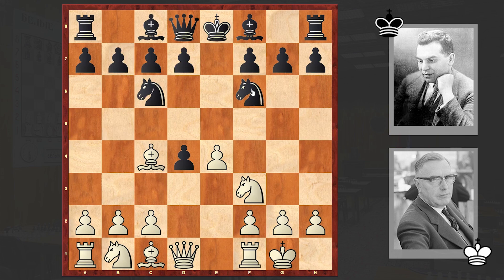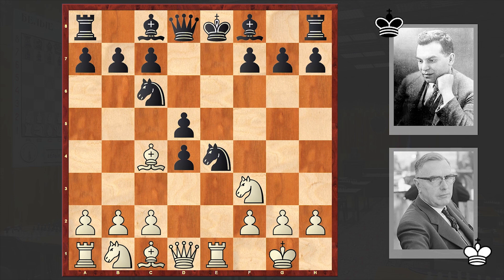White castles. White is gambiting, but in return is gaining a lead in development and will now get a very dangerous attack. Rook e1 is coming, pinning the knight. d5 — black is protecting it — and Bxd5, bang.